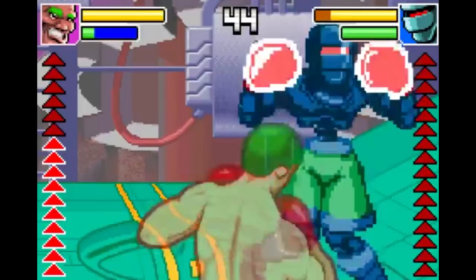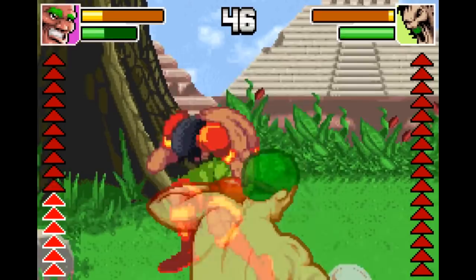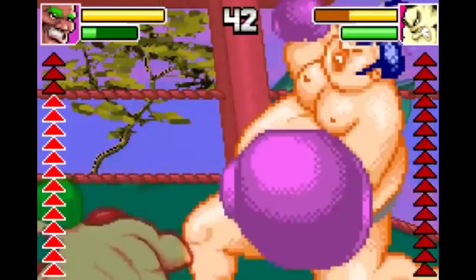The final boss is ridiculously hard because he's like 10 times quicker than anyone else you've faced to this point. What helps Punch King really shine are all the bells and whistles — this game looks awesome. The punch animations are great, the music is good, and the character portraits are great. You gotta love how the sumo wrestler guy takes up the entire screen.